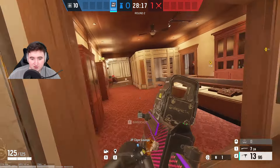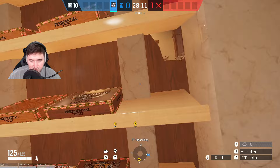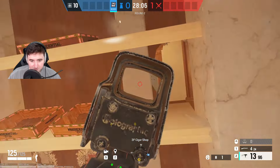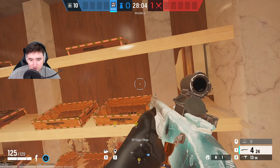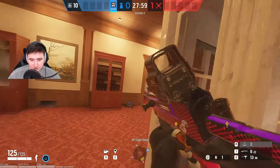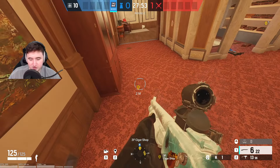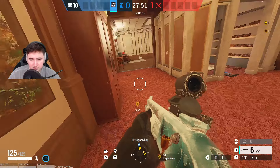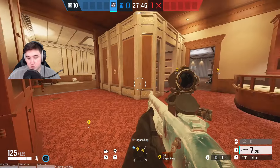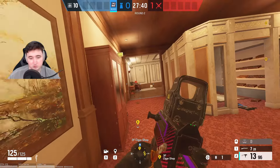Now the one thing you have to be careful for with this strat — you want to open up this hatch and make a shotgun hole here. You can make some melee holes along here if you want to. The main idea is that when somebody drops the red hatch you can shoot them from the holes, or you can swing around and shoot them from here. What I like to do sometimes is play here, and you can put a shield here if you have somebody with a shield. Play close with the shotgun.